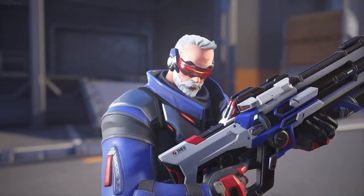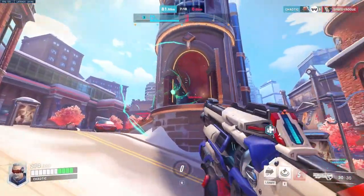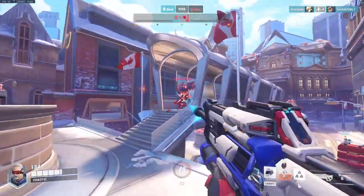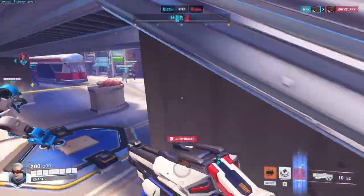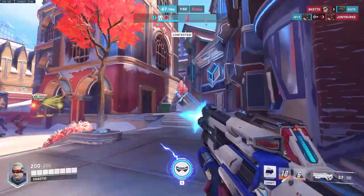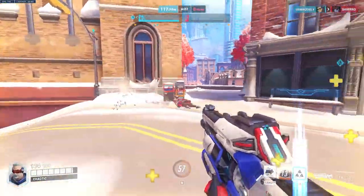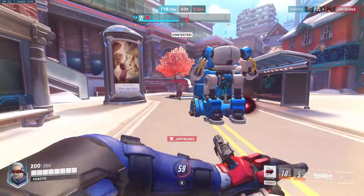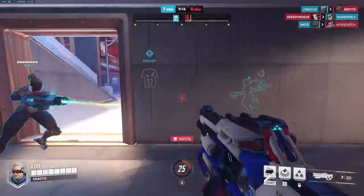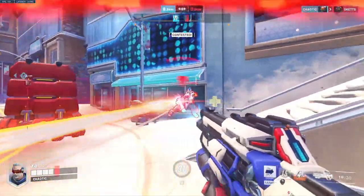First up, we have DPS, and for newbies looking for the quintessential FPS experience, look no further than Soldier 76. Soldier is probably the simplest hero to use in Overwatch 2, since his kit plays basically like it's straight out of Call of Duty. His Heavy Pulse Rifle is the ideal FPS weapon, offering a fast fire rate and supreme damage-dealing output, and feels just as natural to aim as any weapon in any other first-person shooter. Then Soldier will feel like a natural pick for you.